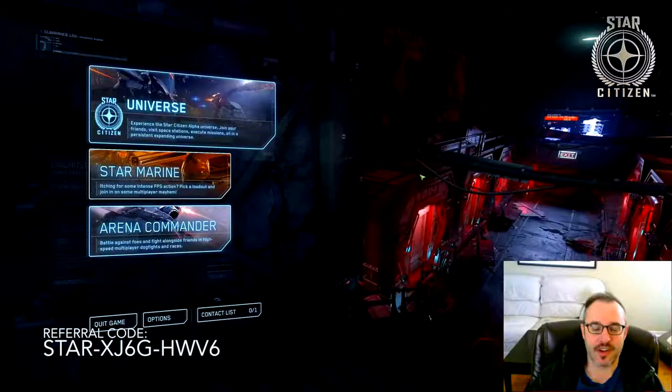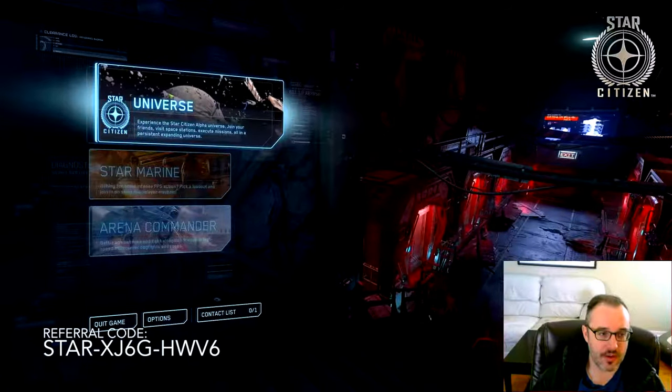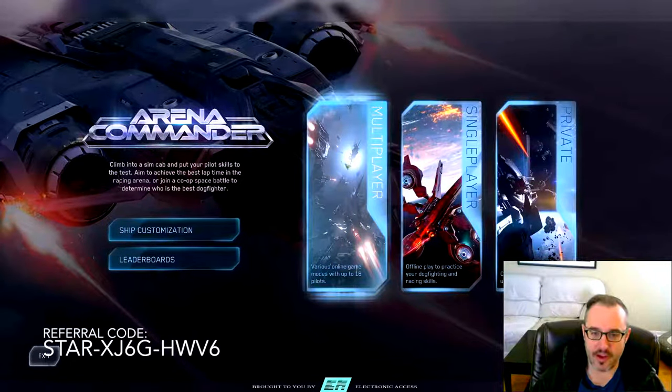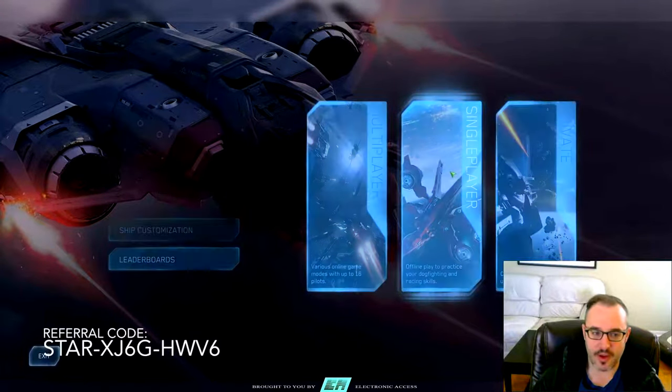Greetings! Popstar Citizen here, back with a basic flight tutorial using the keyboard and mouse. So here we are — this is what shows up when you launch Star Citizen. To practice flight and learn the basics, we're not going to go into the Persistent Universe. We're going to go to Arena Commander. And since we're not quite ready to face other players or even bots, we're just going to do a single player.